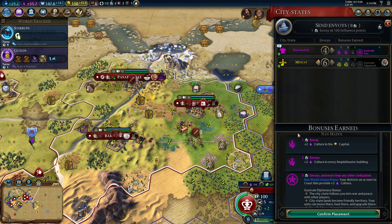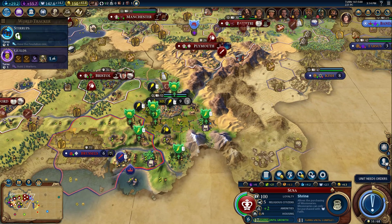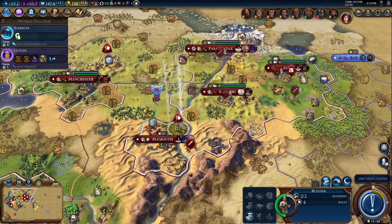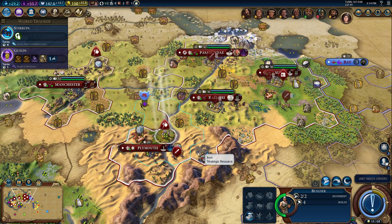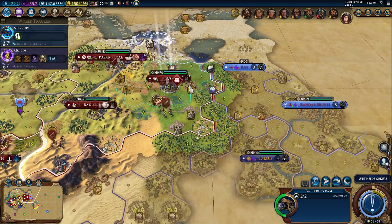Now that we've got our religion, we're going to take suzerain status from Gilgamesh. Muscat is now ours — I don't know how to pronounce it and am probably butchering it as we speak. There's iron right here which we could use another copy of, but we're right next to copper. Let's get the copper upgraded first, then head over there — we already have a source of iron so it's not the end of the world.